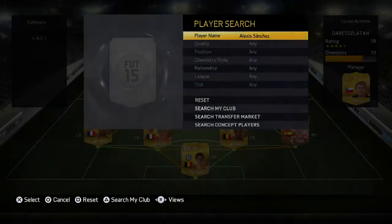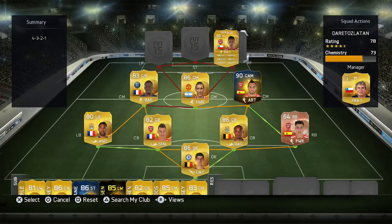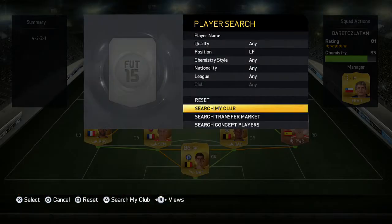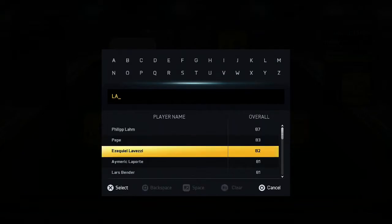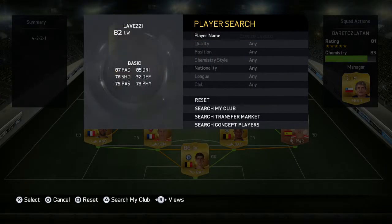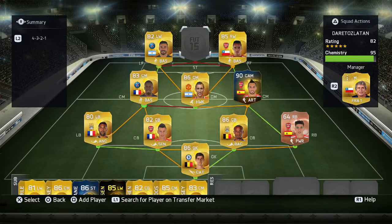I put Matuidi in left centre-mid so he can link up with those PSG players. Moving to our right forward, we are going with Alexis Sanchez to link up with Cazorla and get the chemistry boost. Di Maria is on 7 chemistry which doesn't really matter.